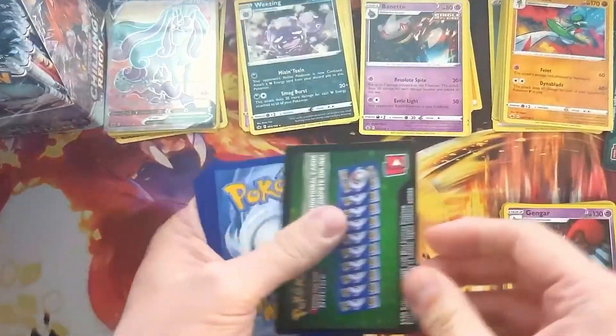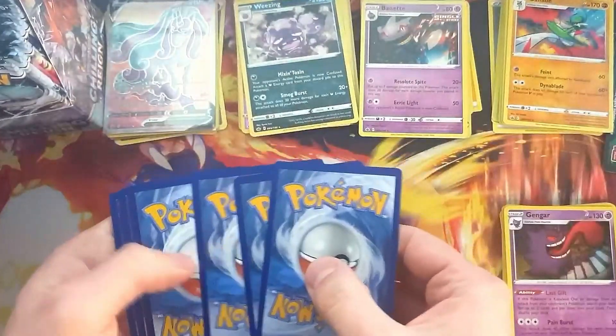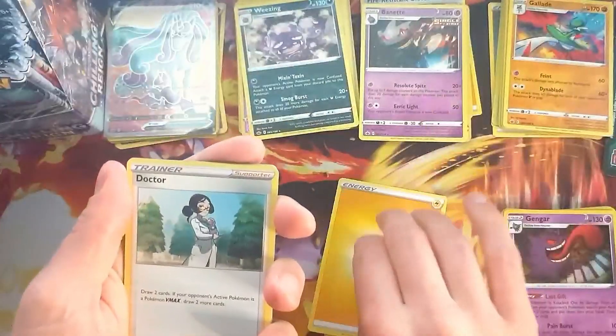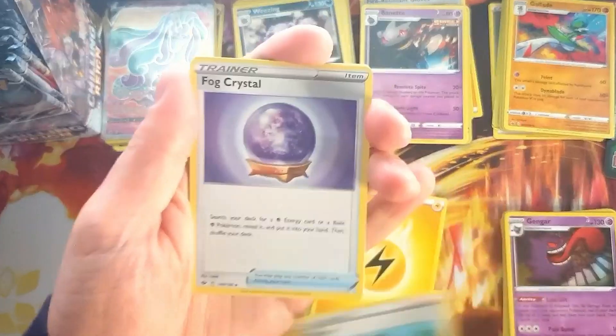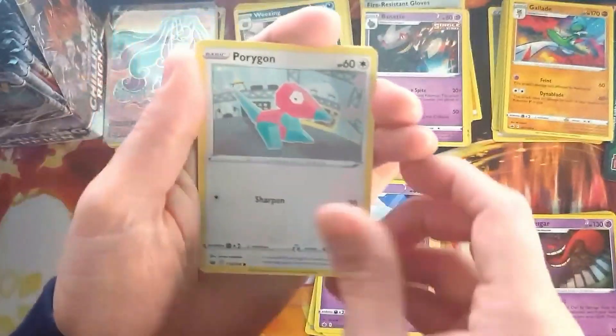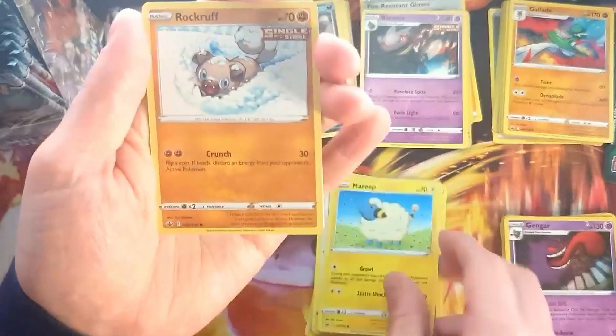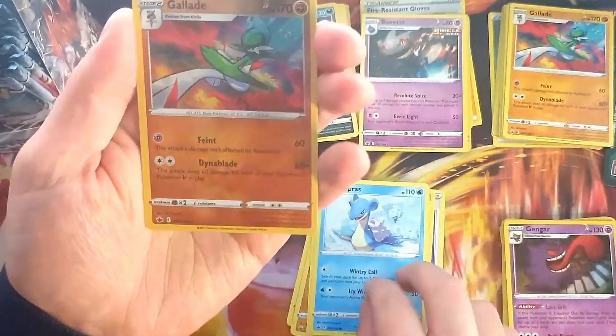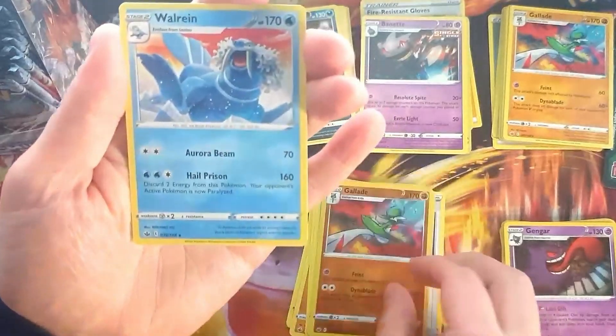With the Porygon starting off poorly once more. It's really hit or miss with the Chilling Reign — there's a lot of packs with just the green code card. We get a Lapras, Reverse Gallade, and a rare Reap.